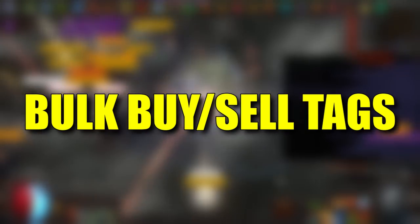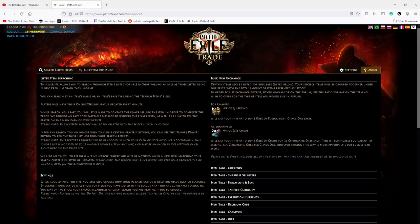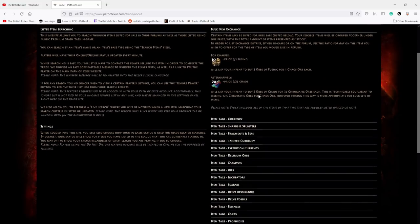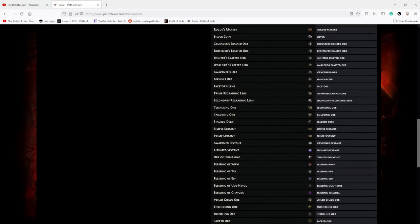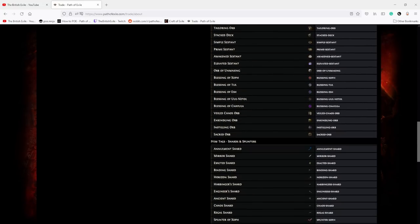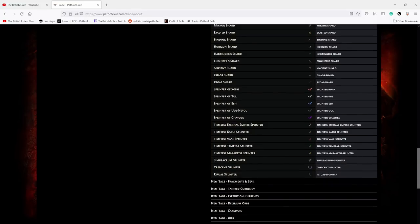This next one is about bulk buying and selling. If you've ever wanted to get into bulk buying or selling, there is actually a guide on the POE website. On the trade website, click the 'about' button — it has a guide on how to write out the lines so you can sell or buy in bulk, and it also has a tag of every single tradable item in the game. No more Google searching — check it out if you want to bulk buy or sell.